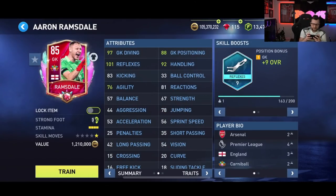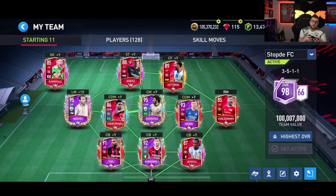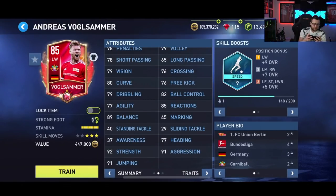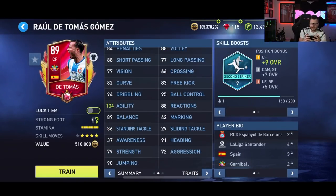We had to pick up Ramsdale as our goalkeeper. He does have some good stats — 92 handling, 88 goalkeeper positioning, 101 reflexes, 97 goalkeeper diving. After playing with Bandersar, we've learned it doesn't really matter the stats for your goalkeeper since my base Bandersar plays better than my prime icon Bandersar. We also have some out-of-position players since there weren't many right mid or center forward options available in this promo right now.